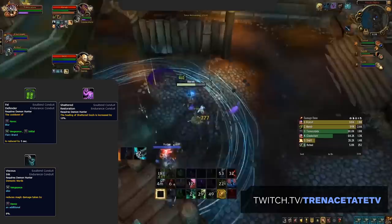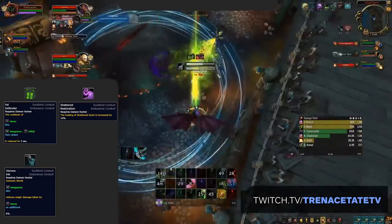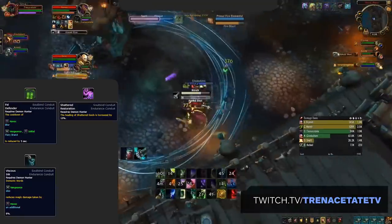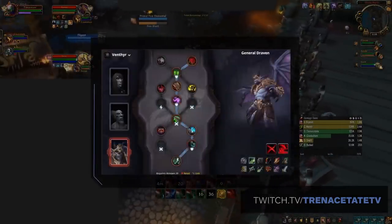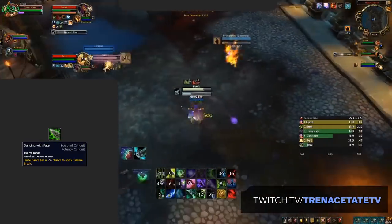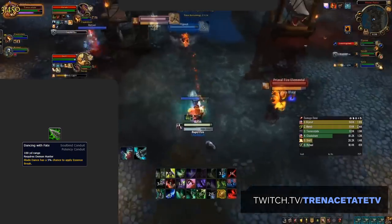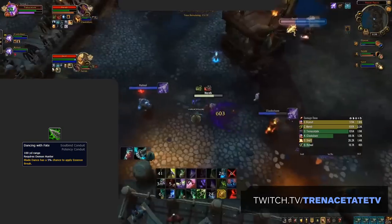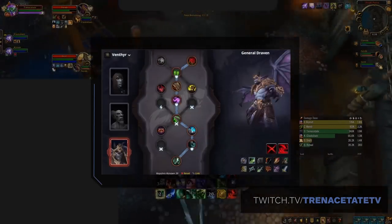Fell Defender reduces the cooldown of Blur, Shattered Restoration provides extra healing on Shattered Souls, and Vicious Ink reduces the magic damage you take while in meta by an additional 8%. This will leave our tree looking like this, having only one Potency Conduit left to fit in. Our recommended Potency Conduit is Dancing with Fate — this strong Conduit gives your Blade Dance a chance to proc Essence Break, which does some decent initial damage and increases the damage of your Chaos Strike and subsequent Blade Dances to the target for 8 seconds. That will leave our completed tree looking like this.